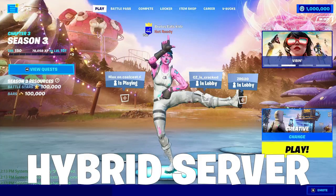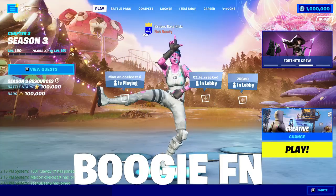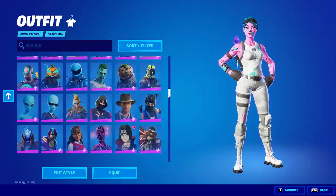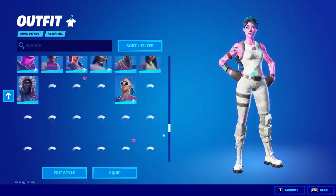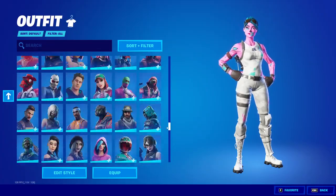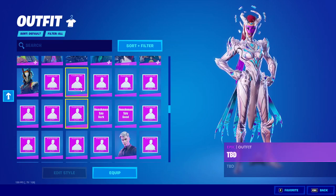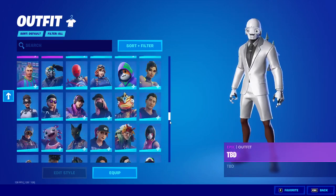Hey guys, so today I'm going to show you how to get a hybrid server with the BoogieFN hybrid server, and this will let you get every skin in the entire game including unreleased skins, OG skins, and the current Battle Pass skins all in your lobby. You can also join your friends with this and they can see your skins, and you'll be able to troll people and show off your skins to them as well.